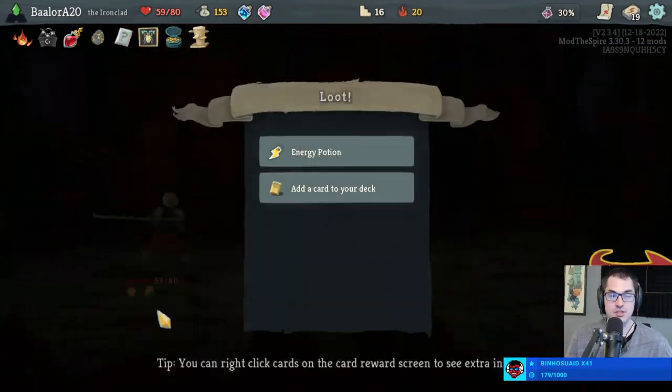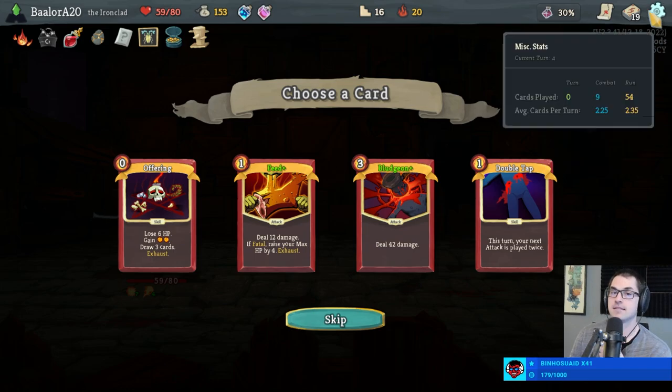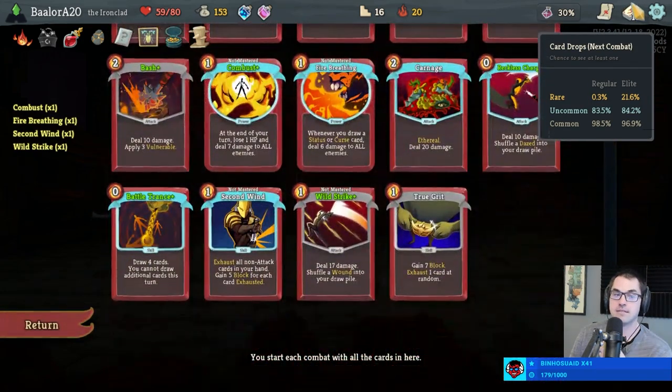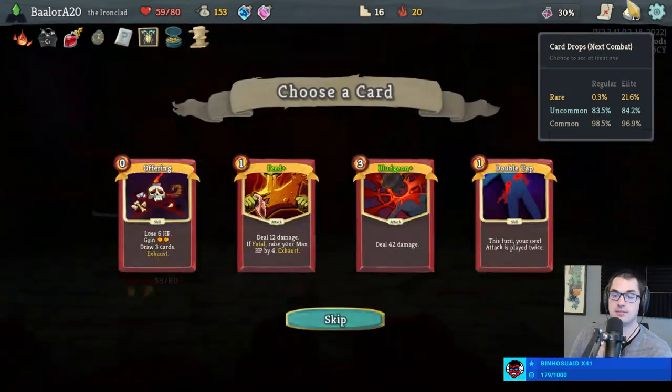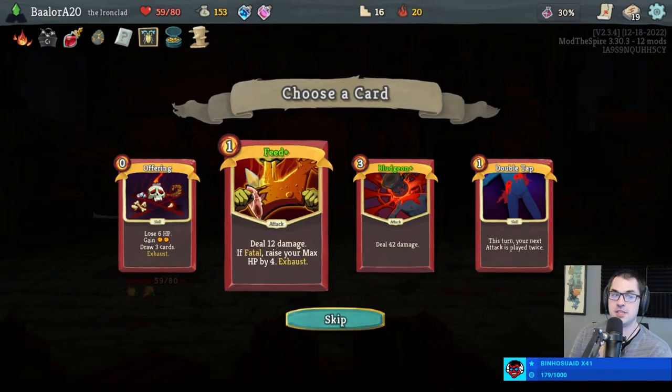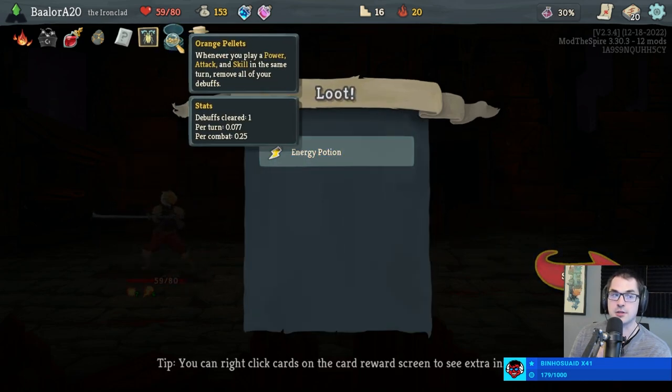That was nice and easy — that's why we didn't bother picking up the clean. How about an Offering+, a Feed+, or a Bludgeon+? Holy moly. The powers we have make it a little bit difficult to use Feed. I'm still hopeful we can turn this into a Bites run, which really makes me want to take the Offering. I'm going to take the Offering — I think this deck wants the card draw to tie it together, especially with the Orange Pellets.